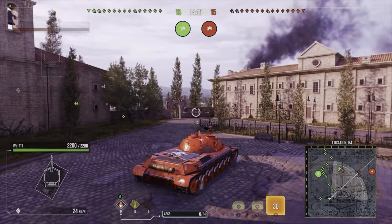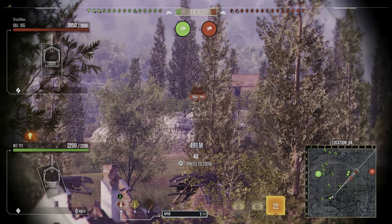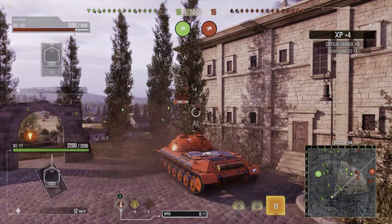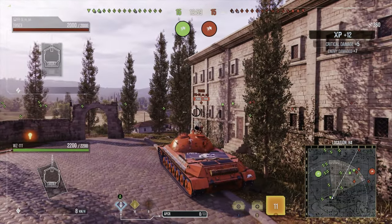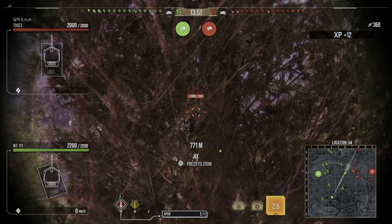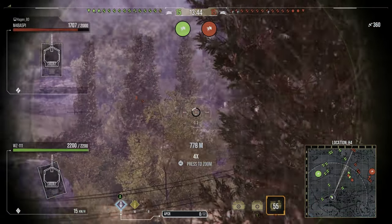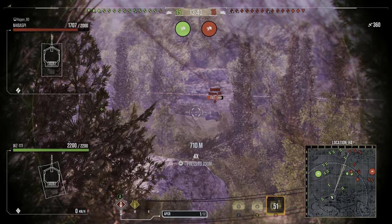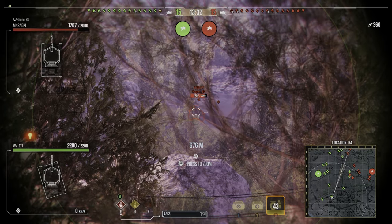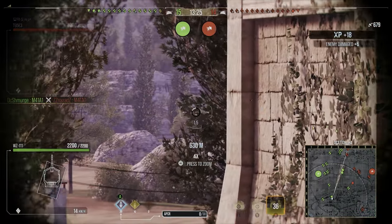The pike nose on this tank isn't as pronounced as an IS-3 but it does have a similar front, so if this tank is side scraping and showing you the front of its hull, aim the nearest angled plate — roughly 200mm effective armor — and you should go through. The cupolas range from about 180mm to 250mm depending on whether the tank is using its gun depression, so aim there if all you can see is the turret, or put HEAT through the front of the turret. In Era 1, with slightly less spaced armor than Eras 2 and 3, HEAT can work.